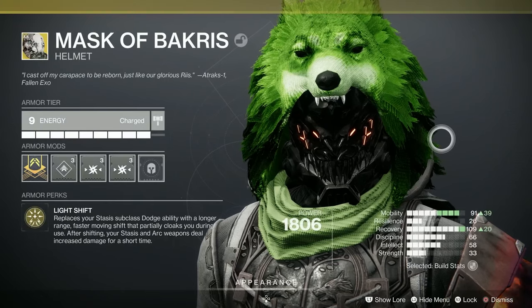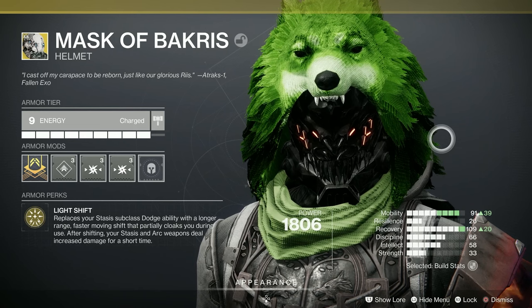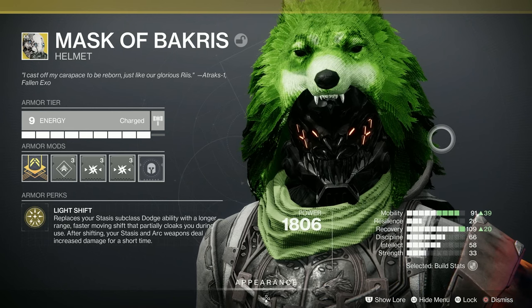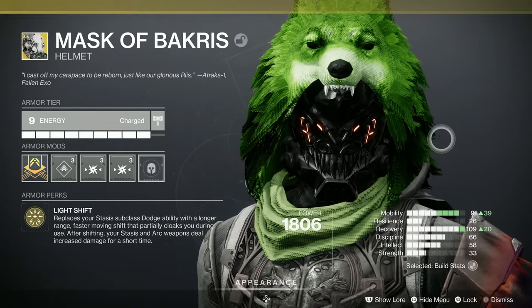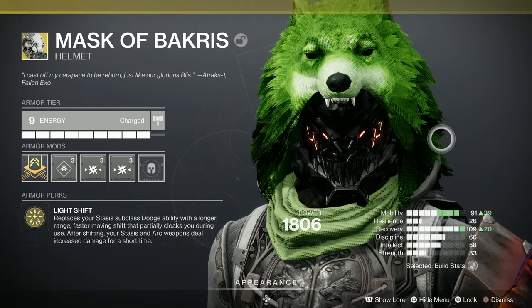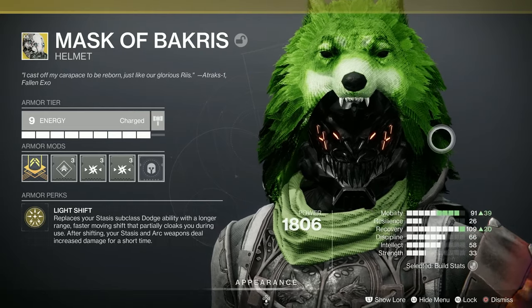We're starting off with the exotic Mask of Baccarus. This exotic got a buff last couple of seasons where now the perk replaces your Stasis subclass dodge ability with a longer range, faster shift that potentially cloaks you. During use, after shifting, your Stasis and Arc weapons deal increased damage for a short time.